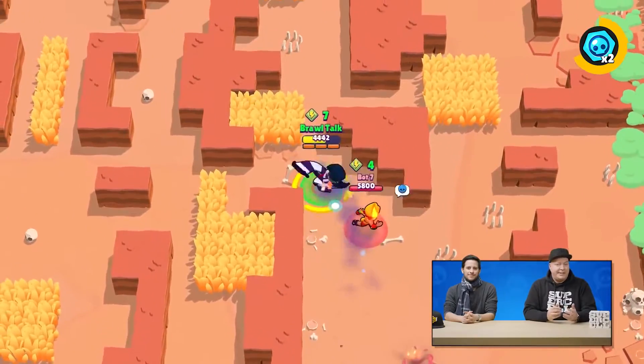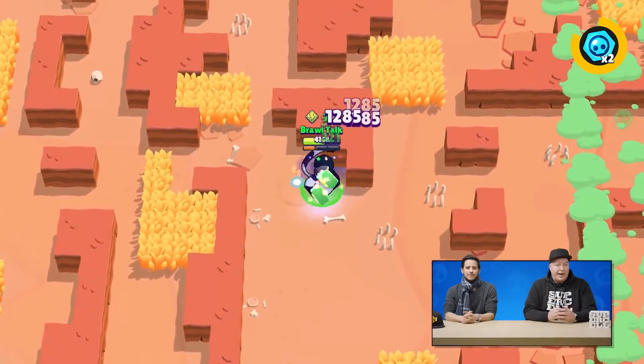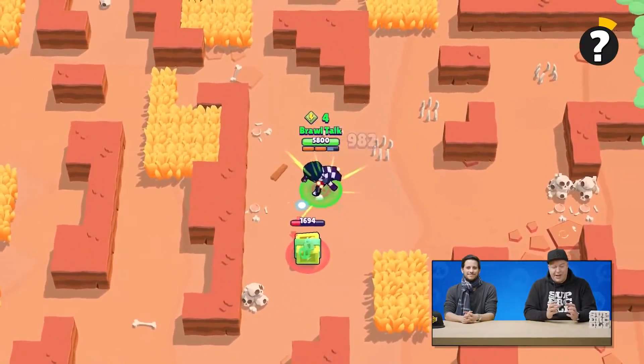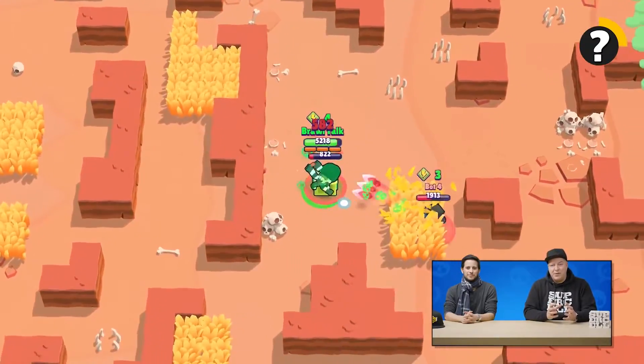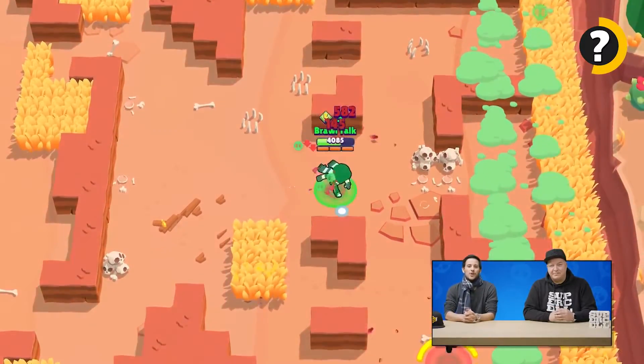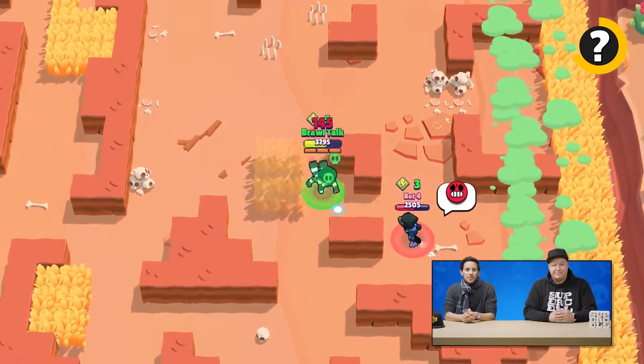His super, very much like Daryl, charges by itself. It makes him leap over obstacles to get close up to his prey, so you can wait for the best moment and then leap on your target. Edgar is going to be free during Brawly Days, so be sure to grab him when he comes out. After that, he'll still be available in boxes, but you don't want to miss out.